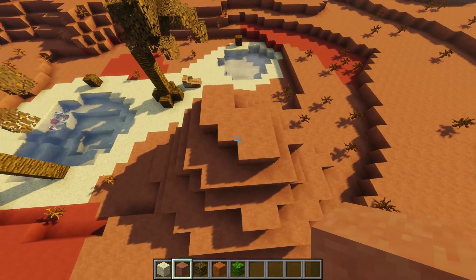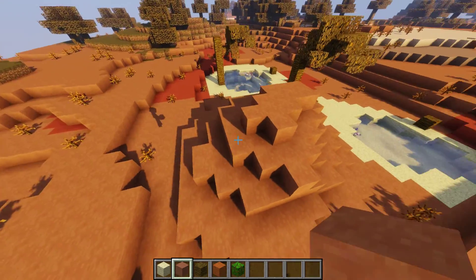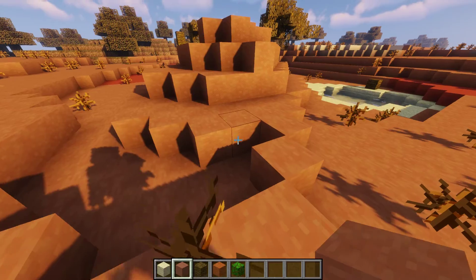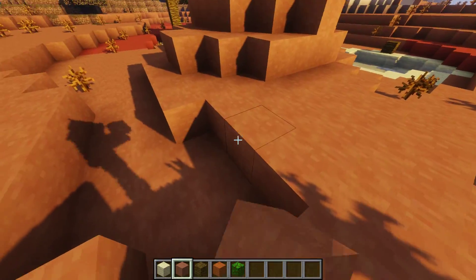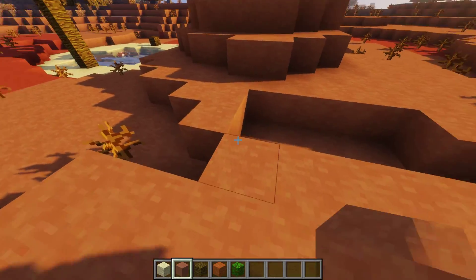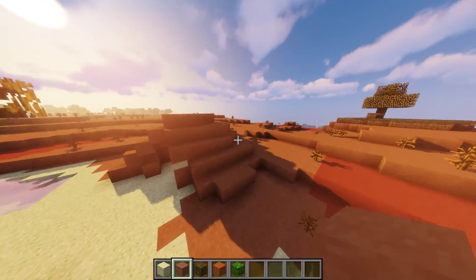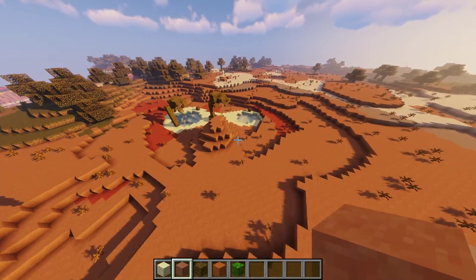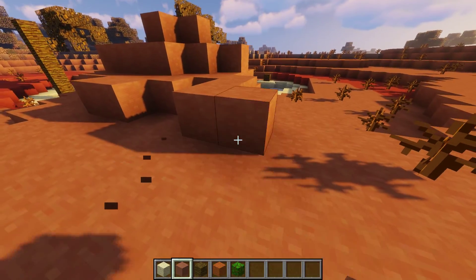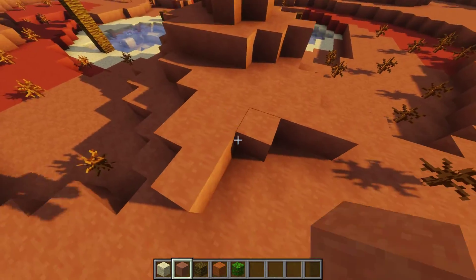I'm horrible at talking when I'm building. I want this to be there. Let's connect this to this. Much better — that looks way more natural. See how it looks like it's coming out of the ground? We can even bring this back a little more, kind of have it like that.